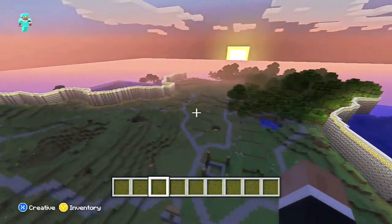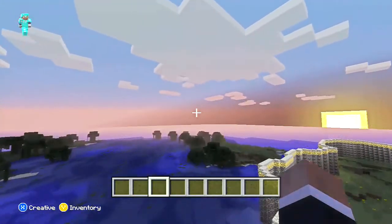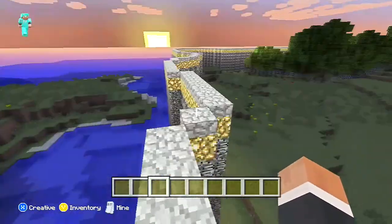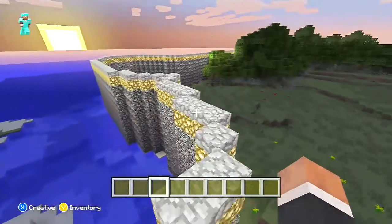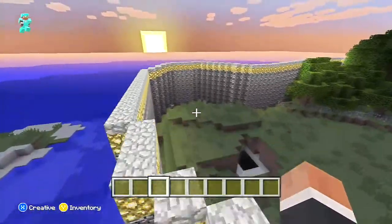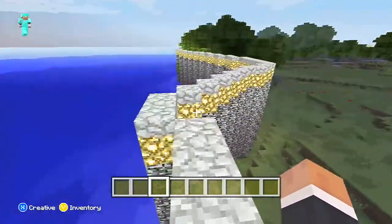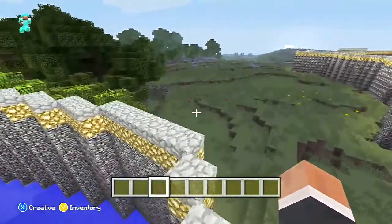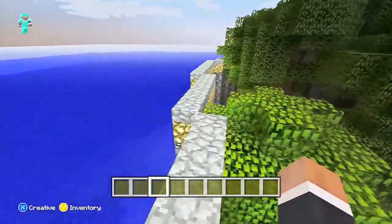This world would definitely be a pretty cool world — just come and hang out, kind of like a server. But it's just gonna be on whenever I'm on. The currency, as I mentioned before, is gold nuggets. If you find them it'll be pretty easy to make money, but gold is kind of rare.